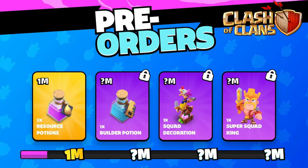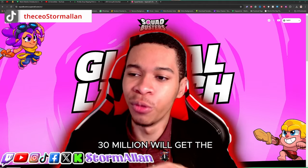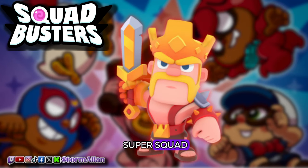Starting off with Clash of Clans — if they hit one million, we will get two resource potions. Hit the next goal and you'll get a builder potion. Hit the third goal and we'll get a Squad decoration, which looks so clean. And the final goal of 30 million, we'll get the Super Squad King skin — a free King skin, so take advantage of this.